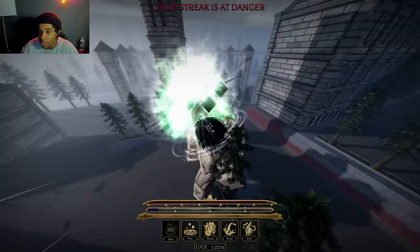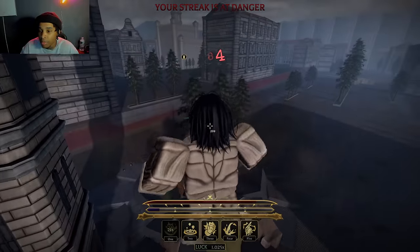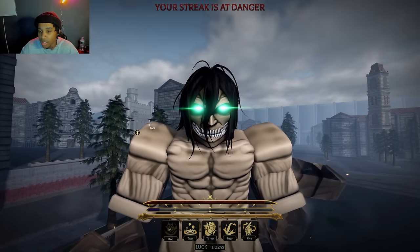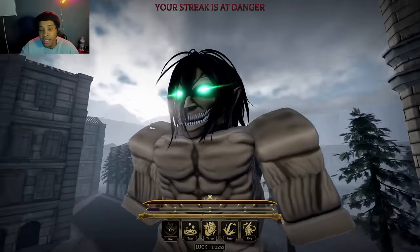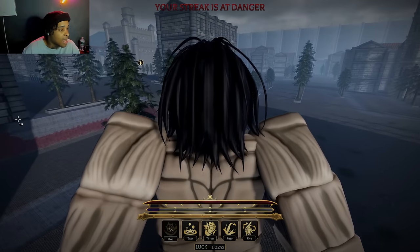So we have like the uppercut move — boom — sends him flying. That's how you become an Attack Titan, basically. You have to get stronger further down the game. Make sure you leave a like, comment, and subscribe, bro. Take care and tune in on the live, bro. Catch y'all on the next one.